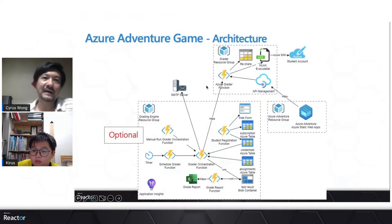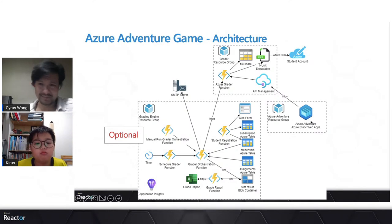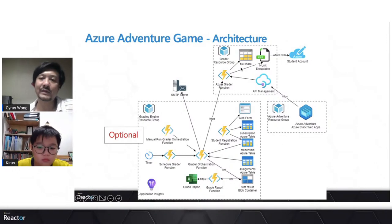This is the grading engine architecture. We have a file share, an executable, and API Management to protect from excessive calls. Here is the Azure Adventure Game. Behind the scenes, when you're playing the game and talking to an NPC, it sends out an API request with your API key to the API Management layer. API Management then calls the Azure Function to run the executable grader. The overall grading engine is scheduled independently, but here we receive the service principal credential so grading can happen independently as well — you just need the grader component.